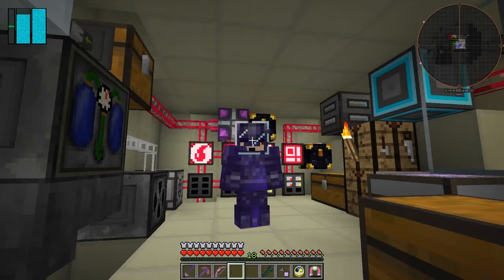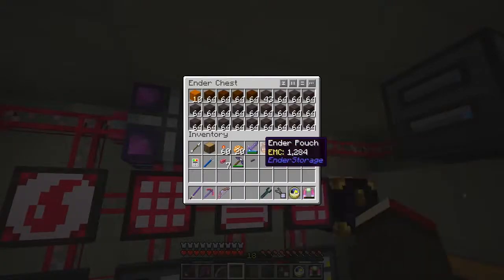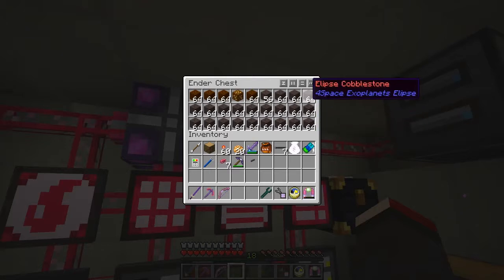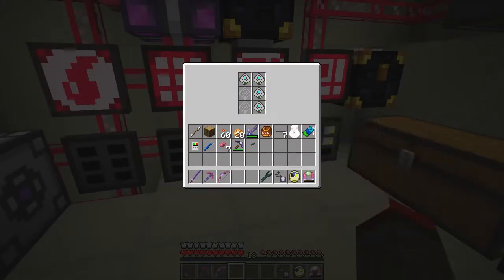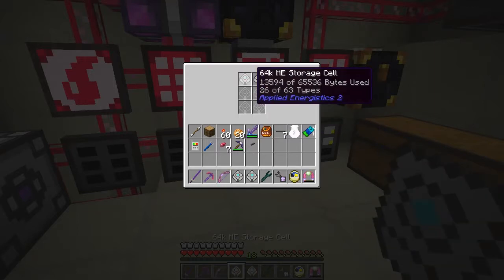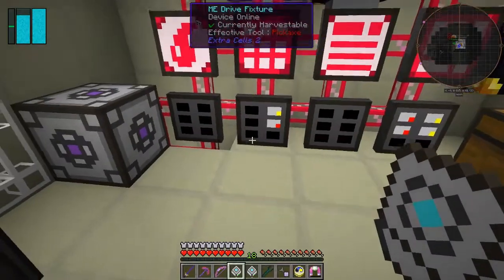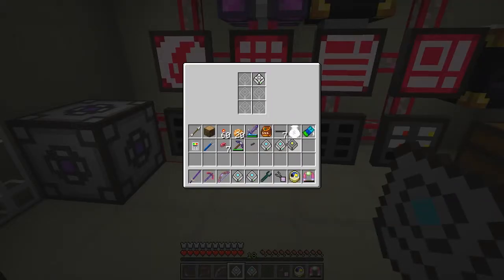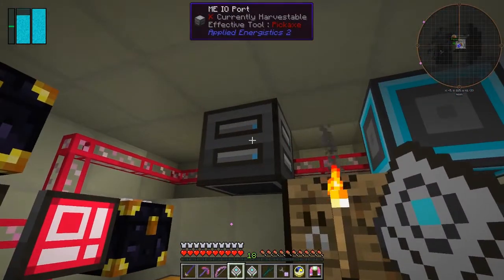One problem I've had between episodes is that my storage becomes full and I have to resolve that. Basically, all of this stuff is full — we've got far too much ellipse cobblestone. What happens is all of these get completely full, so what I'm going to do is take them out. They go into the hotbar but they don't shift-click into that, so I'll take these out and then put them into the ME import port.